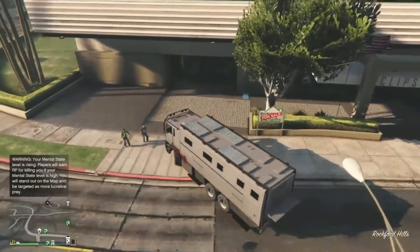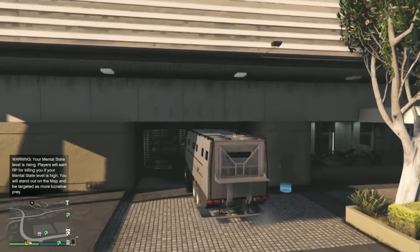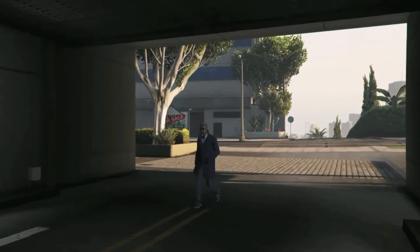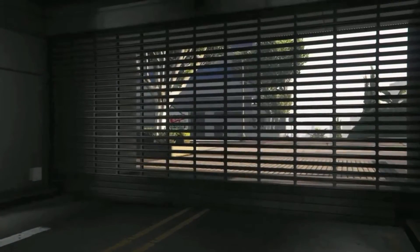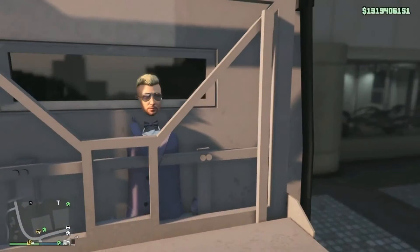For the glitch, you guys want to come over here and just park the truck right here, right in the middle. When you guys get out, go inside your garage, and once you guys go back inside the garage you just come back out. It's a very easy glitch, just simple. So I'm going to exit the garage and we're going to be in the back. Alright guys, as you can see I'm in the back of the truck now.